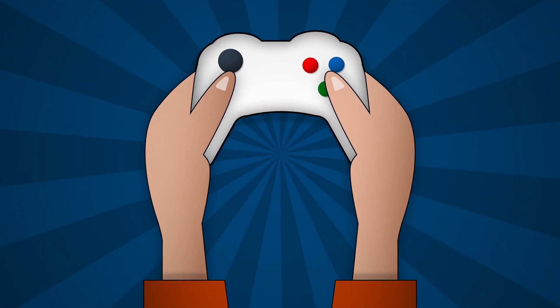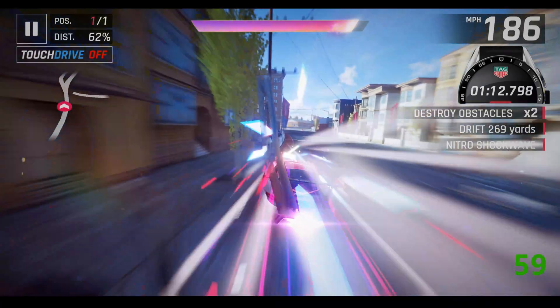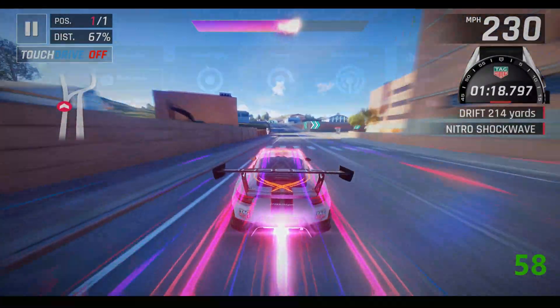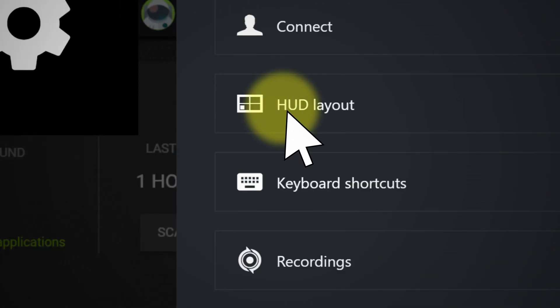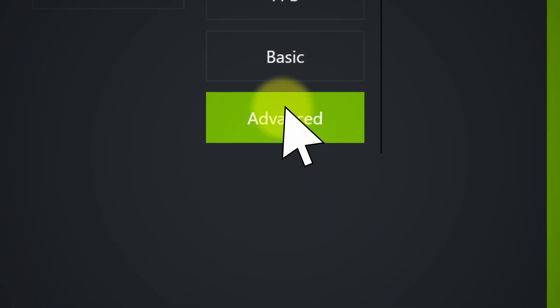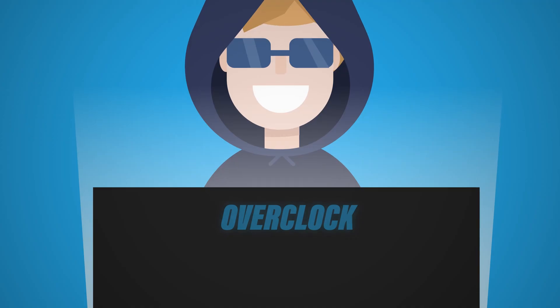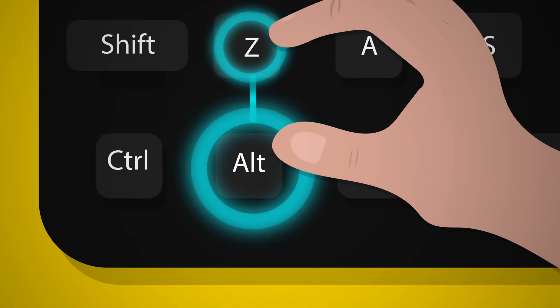For power users, click on the overlay settings. Normally it's good to see your FPS when playing, but as a power user you'd want more. Click the overlay icon, click 'Settings,' go to 'HUD Layout,' choose 'Advanced' instead of FPS, and you'll see GPU and CPU utilization, temperatures, and more.